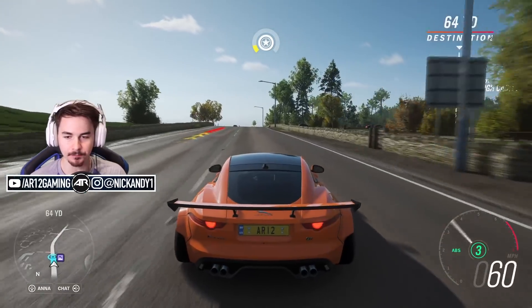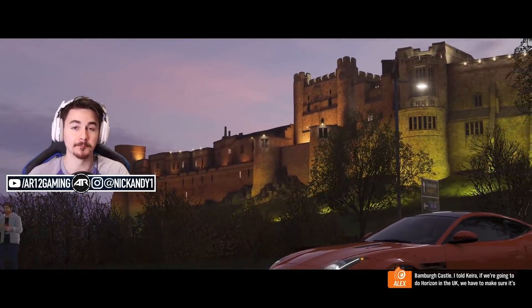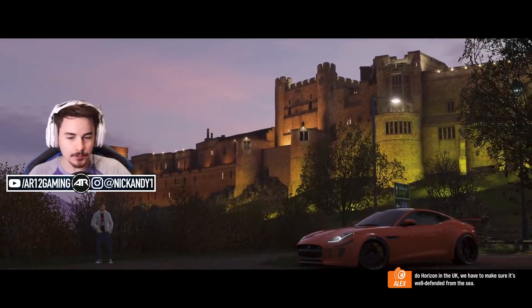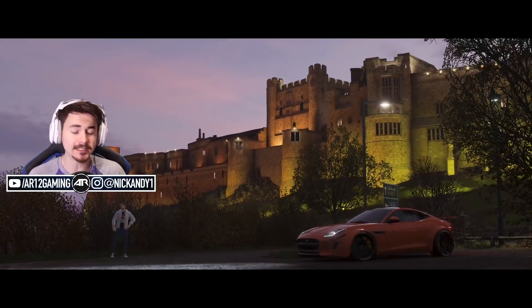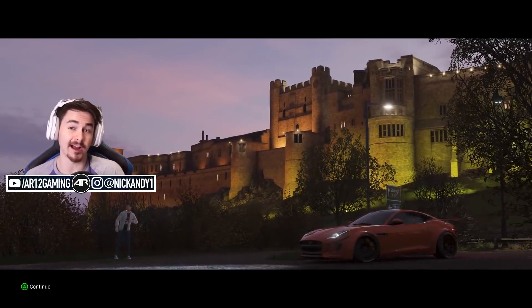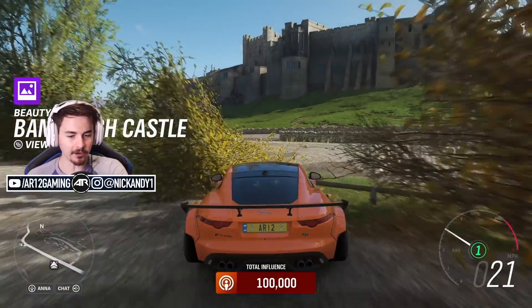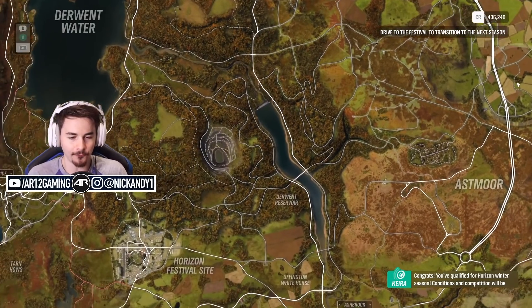There's actually a beauty spot just behind this wall that I can smash down, and we'll get some influence from going to this beauty spot. It's as simple as just driving up, doing your thing, and your guy does his little dance moves. I gotta go in and see what character customization we got, because we've been doing a bunch of wheel spins, leveling up, and getting a bunch of prizes. Our influence is 100,000 — we have qualified for winter.